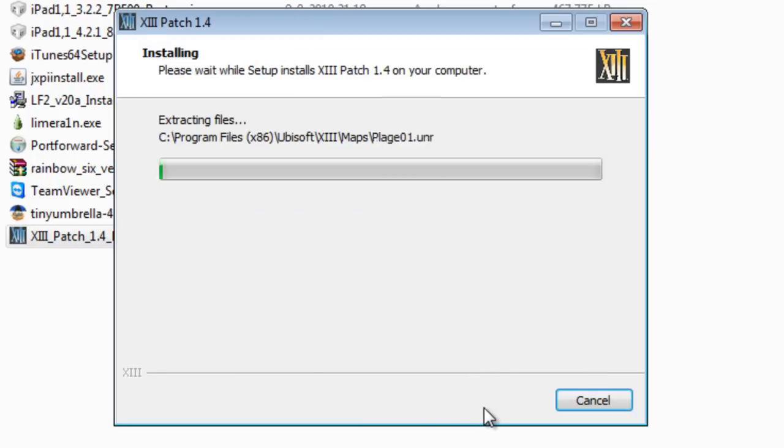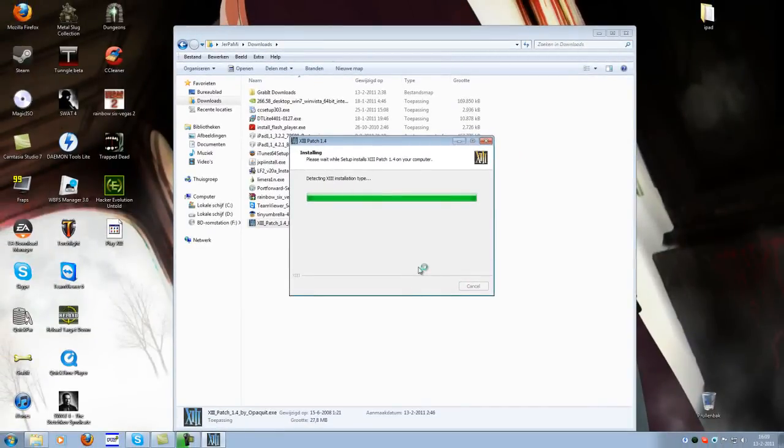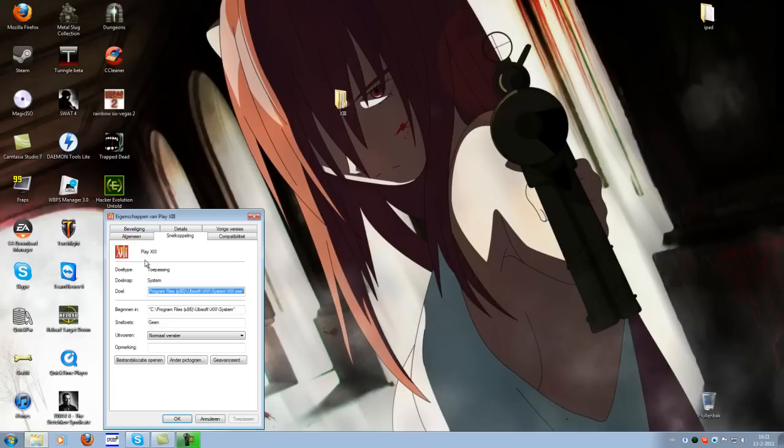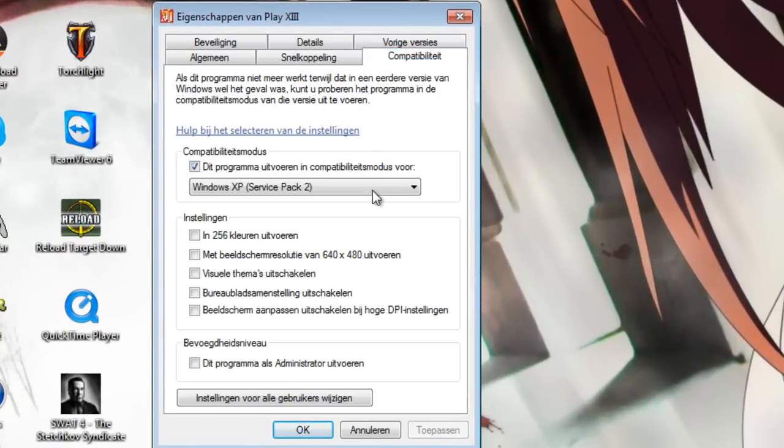We just click Next, Next, Next, and it's now going to install the patch. After you've installed the patch, you can see there is an icon on the desktop. Right-click on it, go to Properties, go to the Compatibility tab, and run it in Windows XP Service Pack 2 compatibility mode.